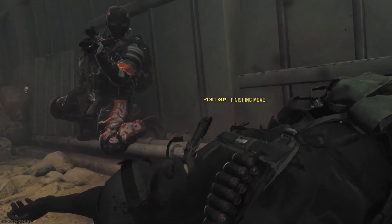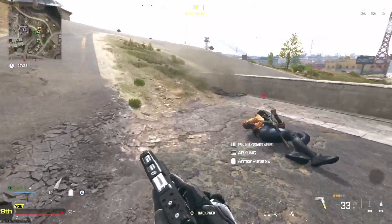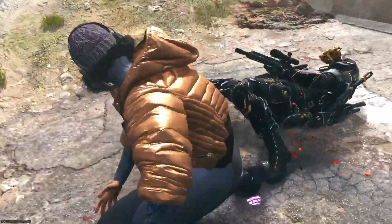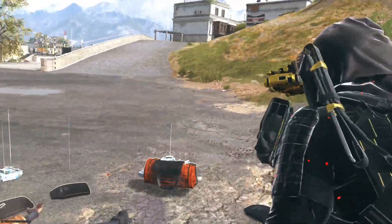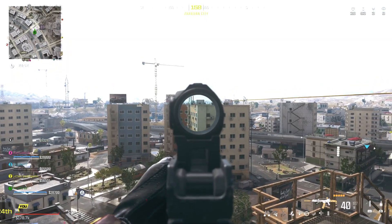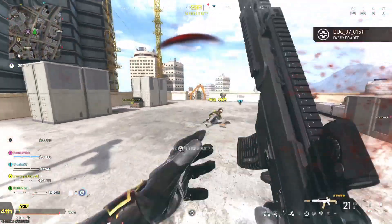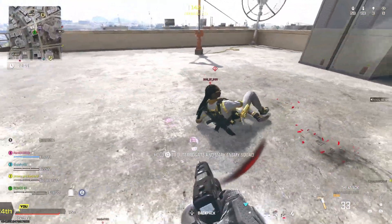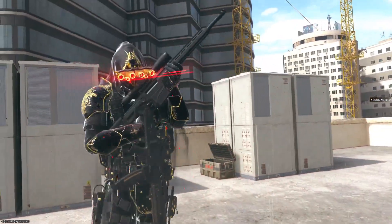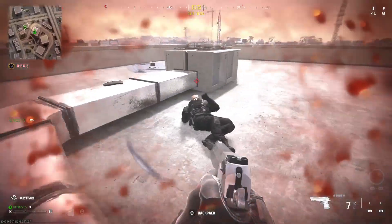Enemies inside the perimeter. We're dealing with Advanced Sevens. Enemies inside the perimeter. We're just running.